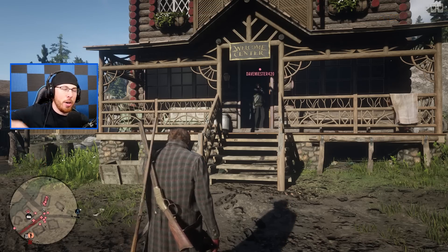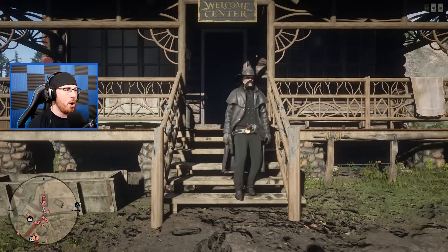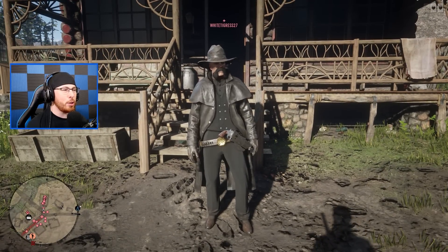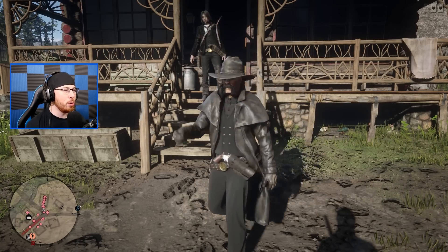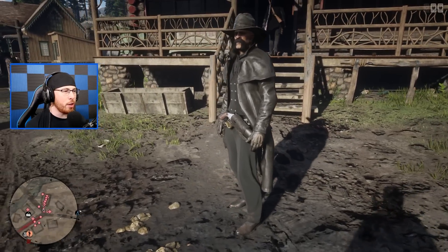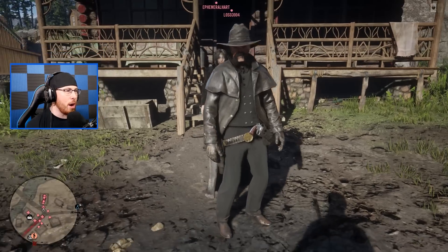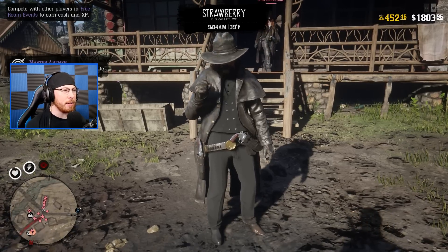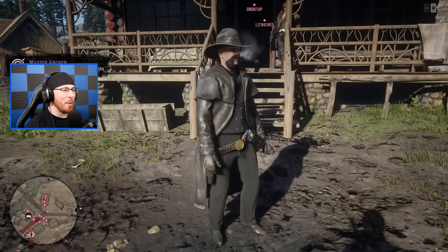Next up we got Dave. Come on down Dave. Look at freaking Dave — do a little spin for me real quick, let me see the back. Looking like a straight evil villain right now! You look like you should have been the evil villain of Red Dead Redemption 2. You're looking good bro, you're looking real good. Now he's smoking up and everything — I'm liking what I see.